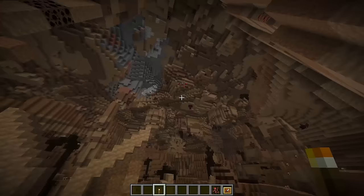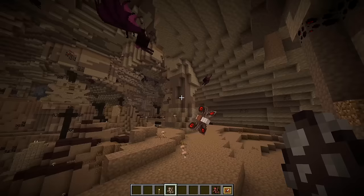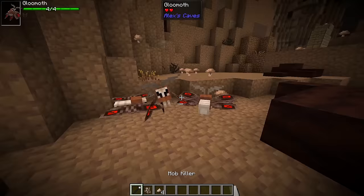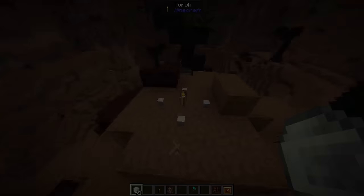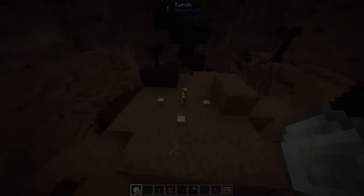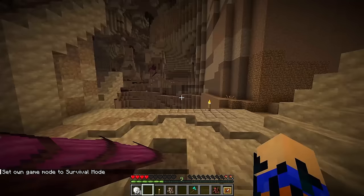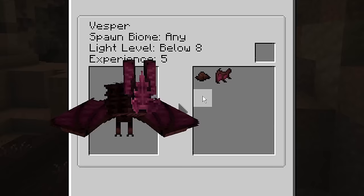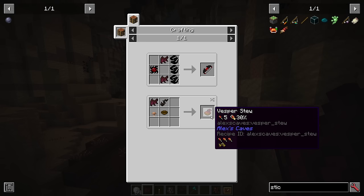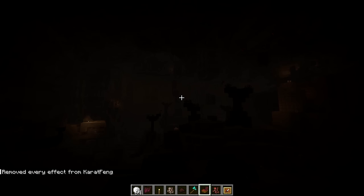Moving on to the mobs — flying around you will find gloom moths. These little fellas are attracted to torches, so placing torches will have them circling around. They are hunted by the Vespers, and when they die they drop moth dust. Moth dust can be used to craft mothballs, which can be placed to repel the moths. The Vespers are gigantic bats that rest on the ceiling of the cave. As soon as they see you, they immediately latch onto you, making them one of the most annoying mobs in the game. But although annoying, they are extremely useful because they drop guano and Vesper wings, which can be crafted into the Vespers stew — if eaten it gives you night vision for two minutes.